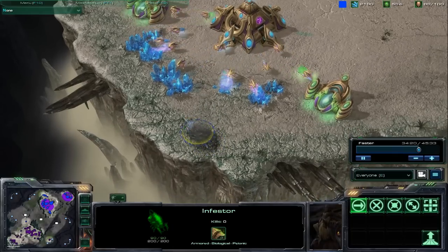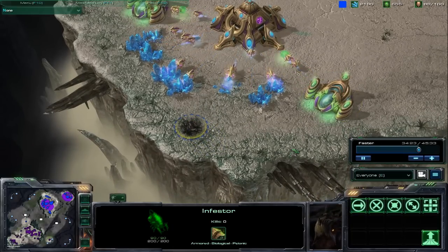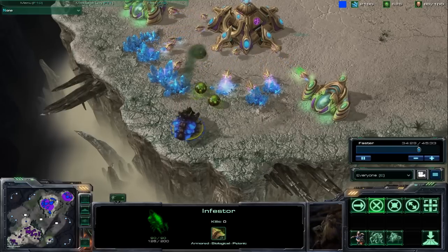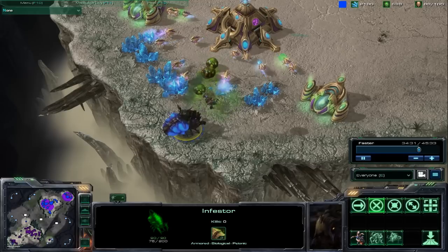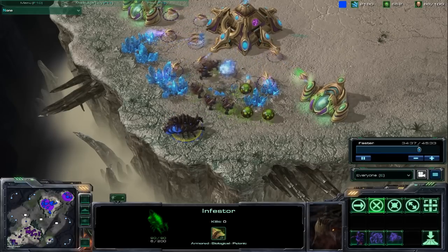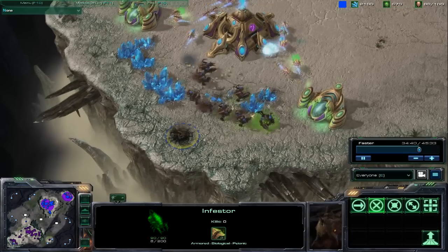Infestors can also spawn Infested Terrans, which are completely different from their StarCraft 1 version. Instead of exploding, they just fire a gun, and they only last a short period of time before they die. They're not very strong, but since the Infestor can move while burrowed, you can get some easy harassment on an undefended expansion.